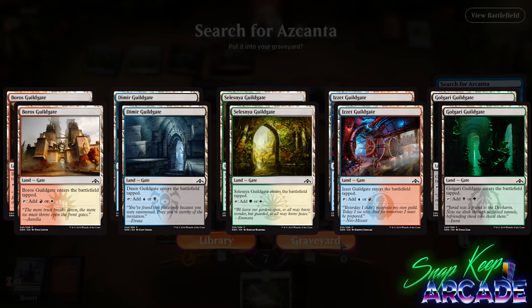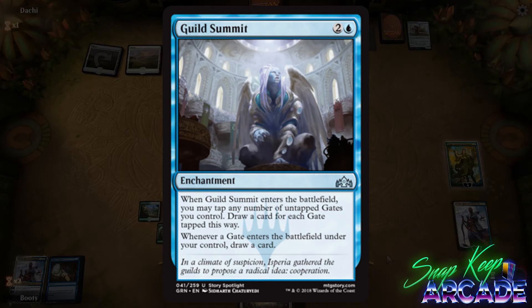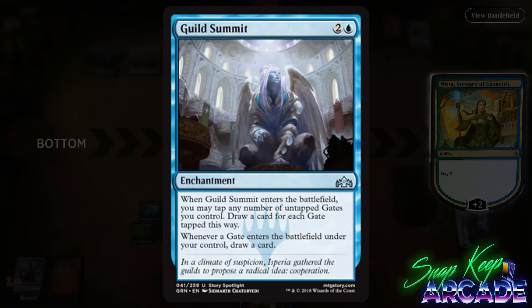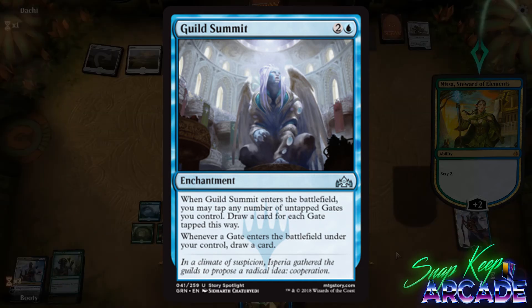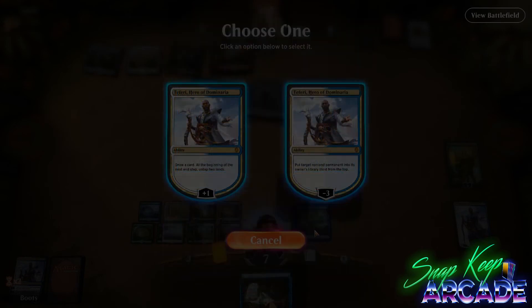I love the lore of Magic, so seeing that represented in the cards is awesome. With the Guild Gates, we also have some cards that synergize with them. Guild Summit costs two colorless and one blue for an enchantment. When Guild Summit enters the battlefield, you may tap any number of untapped gates you control and draw a card for each gate tapped this way. Whenever a gate enters the battlefield under your control, draw a card. If we get a win condition centered around Guild Gates — like Maze's End from Return to Ravnica block — this could see constructed play, otherwise it's a great late draft pickup.